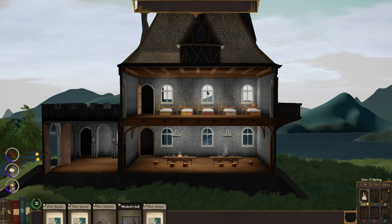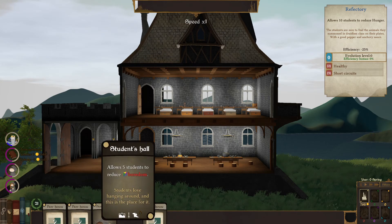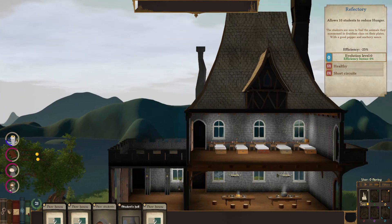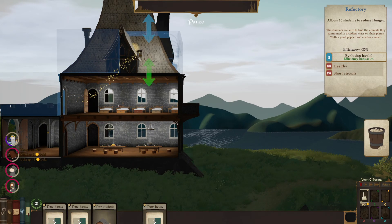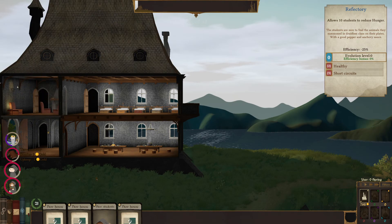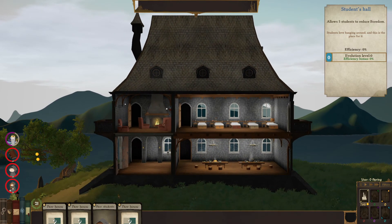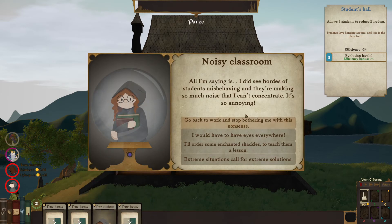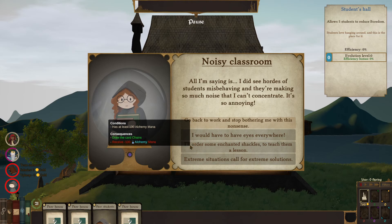Placing a dormitory and a students hall. There's a notice about plus five students producing boredom. An event triggers: all I'm saying is I saw hordes of students misbehaving and they're making so much noise. The response: go back to work and stop bothering me with this nonsense. I would love to have eyes everywhere — I'll order some enchanted shackles to teach them a lesson.